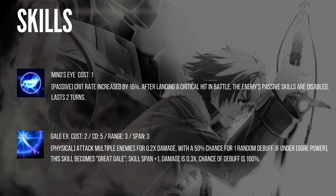Mind's Eye is another skill Kitikaze has. Passive: crit rate increases by 15%, and after landing a critical hit in battle, the enemy's passive skills are disabled for two turns. You'll probably only bring this in PvE. Next is Gale: cost 2, cooldown 5, range 3, span 3. Physical damage attacks multiple enemies for 0.2 times damage with 50% chance for one random debuff. If under Overpower, this becomes Great Gale: span plus 1, damage 0.3 times, debuff chance is 100%. In PvP, definitely transform before using the skills to get 100% debuff, and with Overpower you get two debuffs. The AoE damage is also stronger than his other AoE skills when in Overpower.